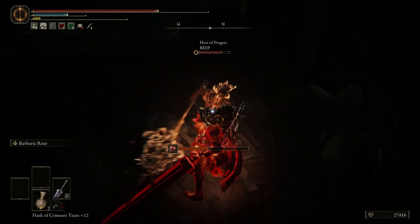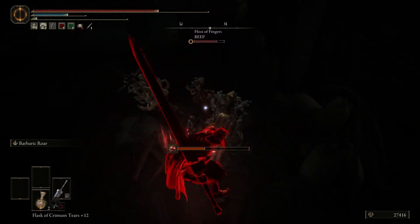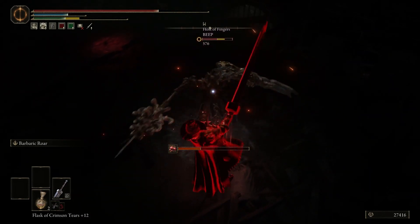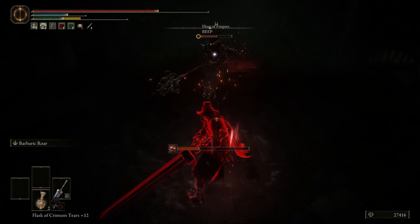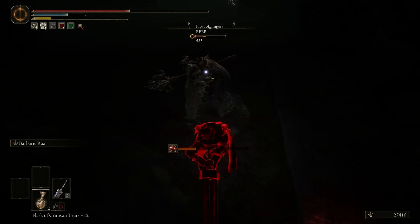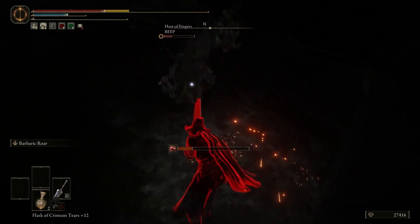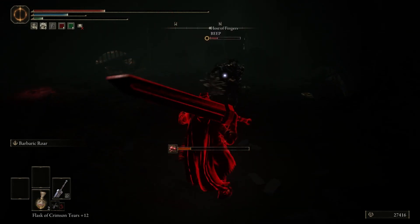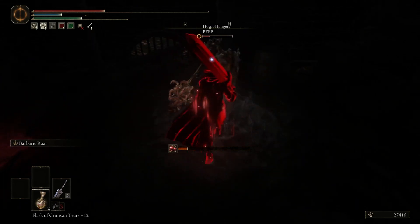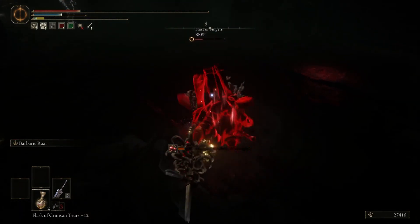I shield break him, I don't get a riposte. I shield break him again, I technically get a riposte but I do not get any damage. This man is a shield poker, and I got a little damage with my crouch poke. It can be effective against me, but you have to be able to manage your stamina, because my weapon is big and it does a lot of stamina damage. I also have warcry, which can do a bunch of fun things. Doesn't do anything fun there though.